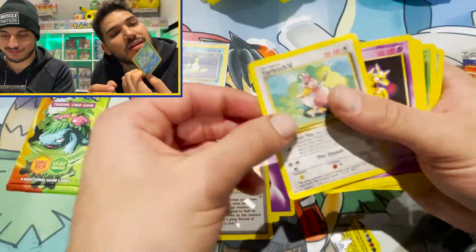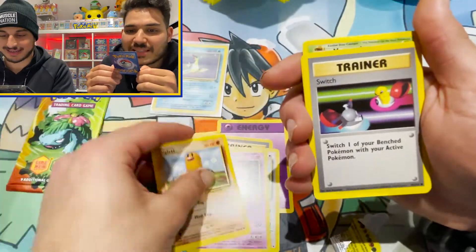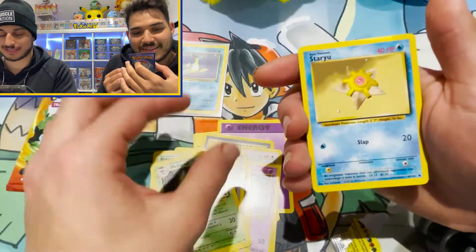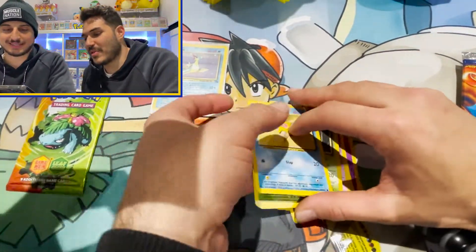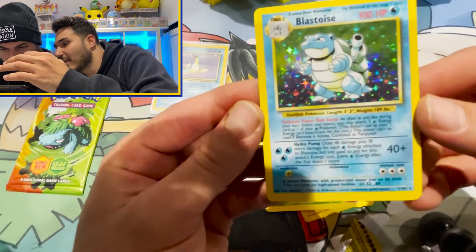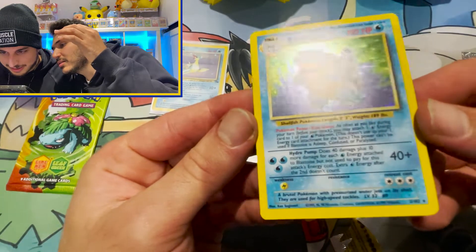Energy, energy, Revive. We've got a Farfetch'd, Kadabra, Diglett. Of all cards, a Blastoise again? Switch, Nidoran, Metapod, Staryu. And a Blastoise — show them the Blastoise, show them real close up with the light. I don't think they're print lines, I don't know. It looks pretty clean doesn't it?